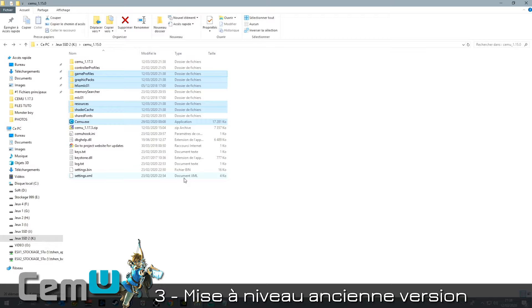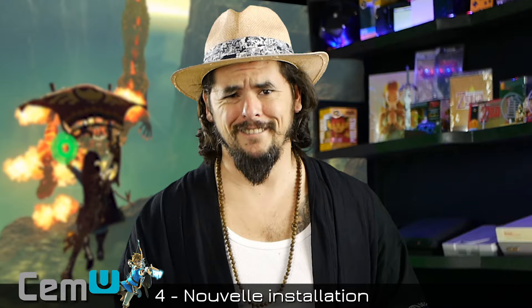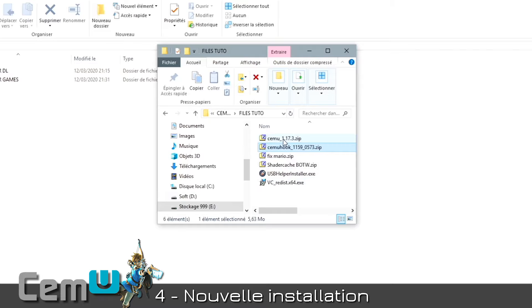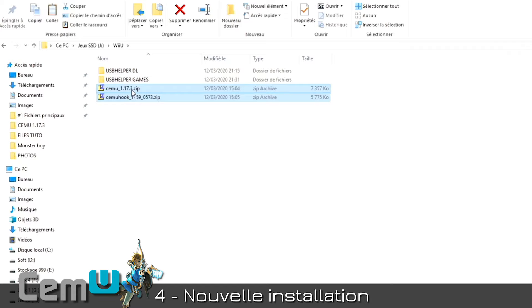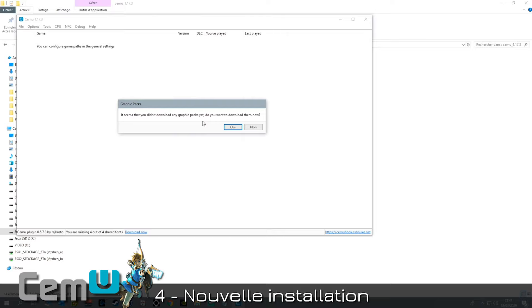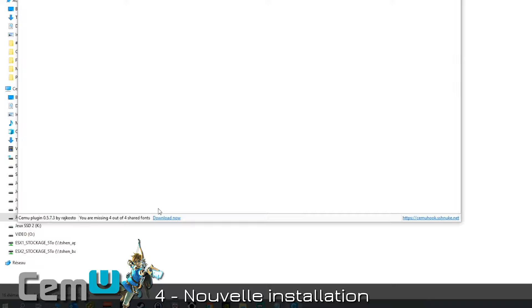Now let's see how a brand new installation goes for you, the new subscriber. In the file pack I made available, select Cemu and CemuHook. Paste them anywhere in a folder — preferably not on C drive. Extract Cemu, then copy CemuHook inside the Cemu folder and decompress it directly at the root. Once done, launch Cemu, click Yes — it will download the graphic packs automatically (this used to be manual). It will also download the CemuHook shared fonts.